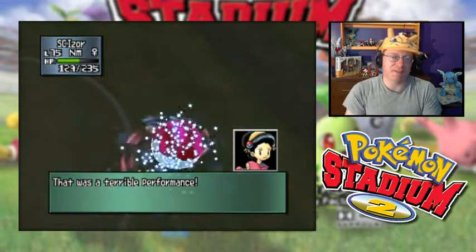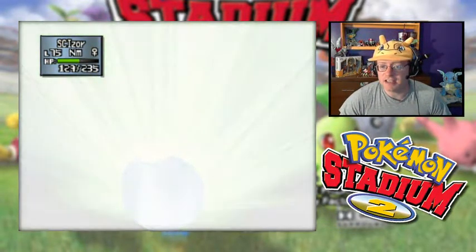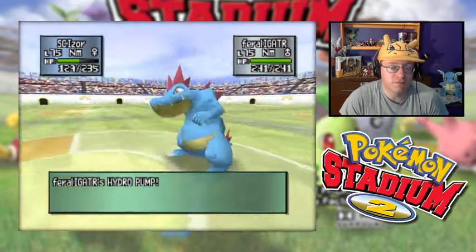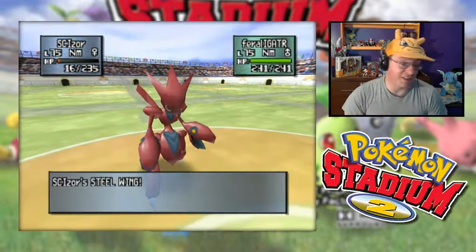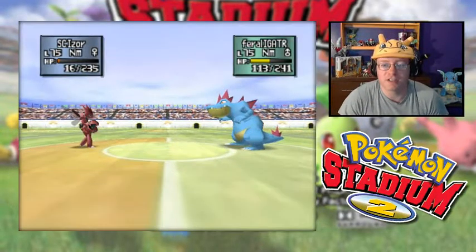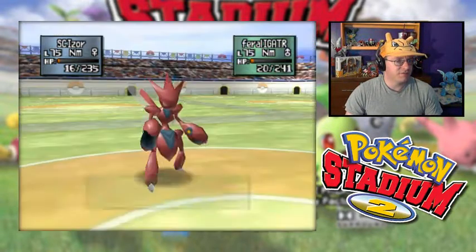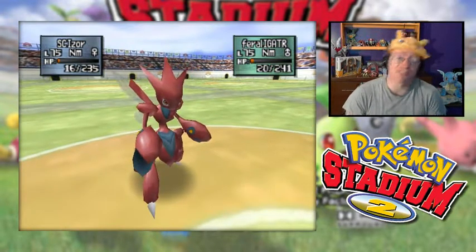Two Pokemon remaining — can Scizor pick up a sweep? In is Feraligatr, which will resist the Steel Wing. I might go for it anyway — it's our STAB move and most powerful move. I want to see how much damage it's going to do. This will hurt though. We survived it — can we land Steel Wing and get some good damage off, Scizor? No, but I'm going to go for Quick Attack to get off as much damage before we fall. I'm sure Feraligatr will go for a fully accurate move to get the KO. They missed! Quick Attack will bring down Feraligatr. Feraligatr does fall to the Quick Attack.